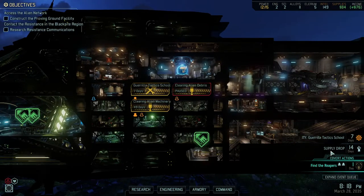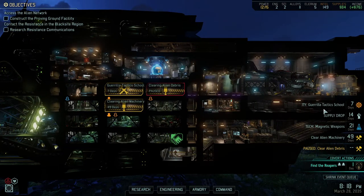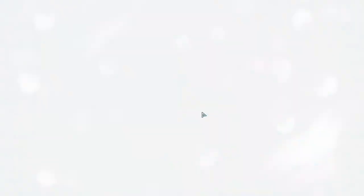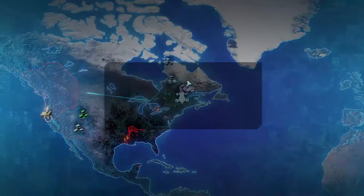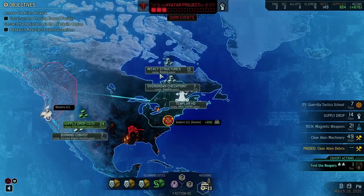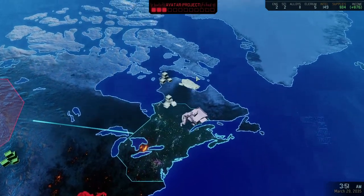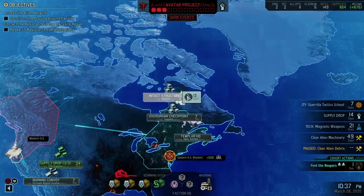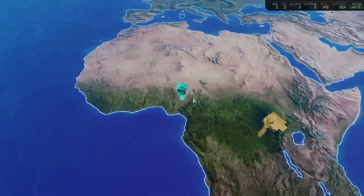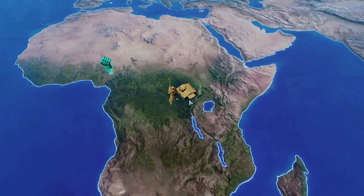Magnetic weapons in 21 days. The Gorilla Tactics School in seven days. We'll find the Reapers in one day. Supply drop available — we're training rookies at the moment, almost done with that. We need more troops — more troops, more better. And we have found the Reapers!